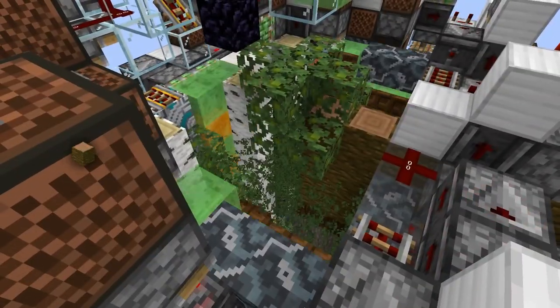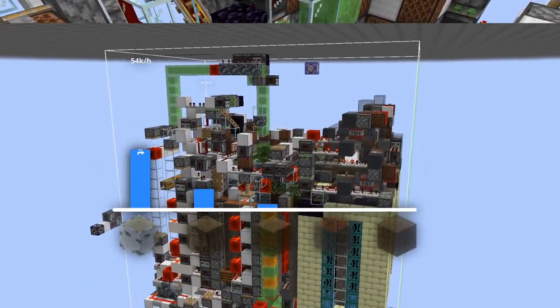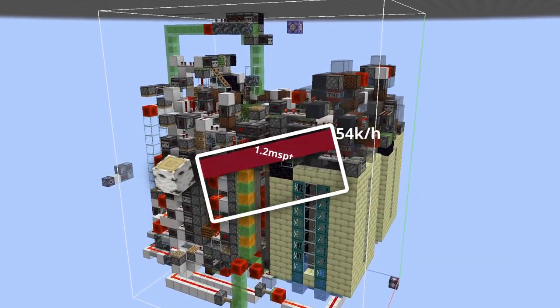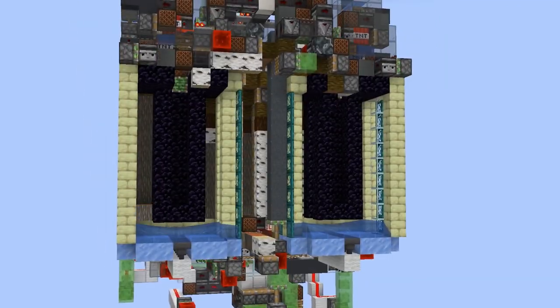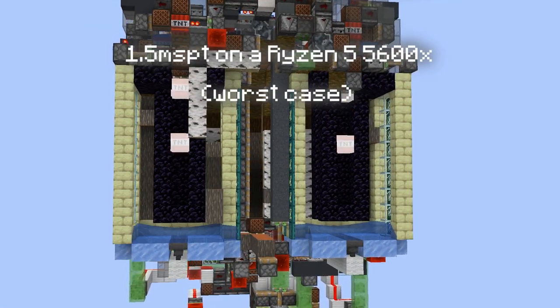I got started. Testing each individual tree type took some time, however, after about four days of running the farm, I got these results. This farm can go as fast as 54,000 logs per hour, and it can do this without even scratching your server performance, as it is extremely lag-efficient, running at 1.5 MSP TMI on a Ryzen 5 5600X.